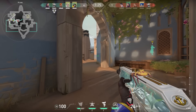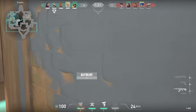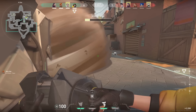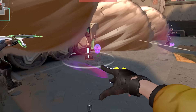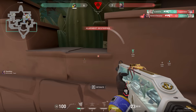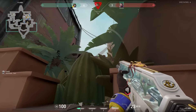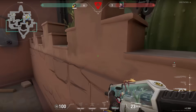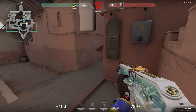If you want to use the Killjoy ultimate on the attacker side on Bind, you basically have two options — either in shower or in this corner on B. If your teammate smokes spawn, the site is basically free. For the post-plant, I placed one Nanoswarm on the spike and another for a lineup. A very important detail: activate your Nanoswarm before you hear the enemy defusing the spike. If you activate it too late the enemy will probably destroy it.